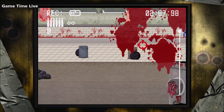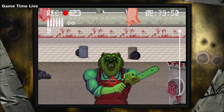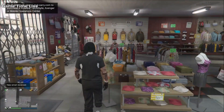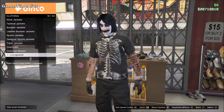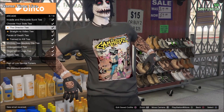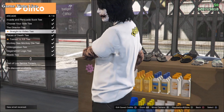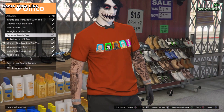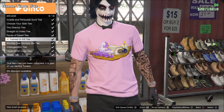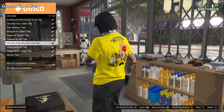Once you have completed all of the requirements, you can find the t-shirts under the Special Tops section — go to Arcades and you will see all five t-shirts. The Director's T has the Cam Hat logo with the bunny and a shooter on it. The Straight to Video T is a plain white top with the Cam Hat logo. The Faces of Death T features all of the killers you must eliminate in the game. The Trained to Kill T is a pink t-shirt with the logo shown at the end of the game. The last one, the Monkey See Monkey Die T, is a yellow t-shirt with the mouse and monkey on it.